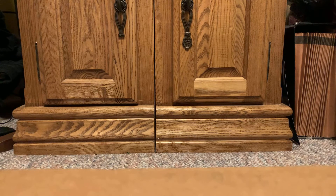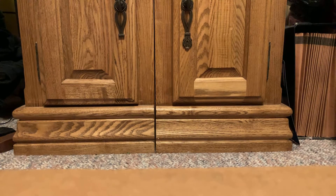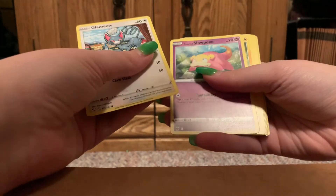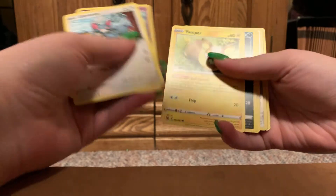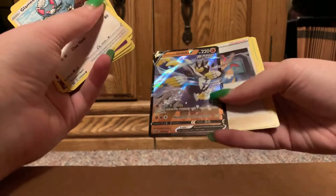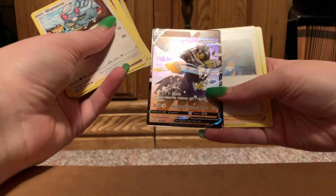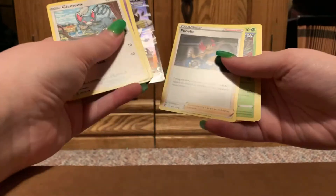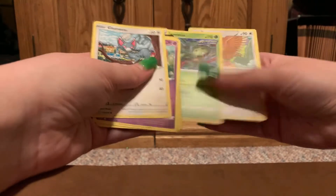Seventh pack. Dark Energy. Glammeow. Galarian Slowpoke — love that guy. Yamper, looking all cute. Murkrow. Slandit. Reverse Steelix. And Rapid Strike Urshifu V — another lovely Pokemon V, he looks so cool. Phoebe. Rapid Strike Carnivine. And Fearow.